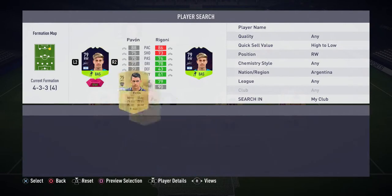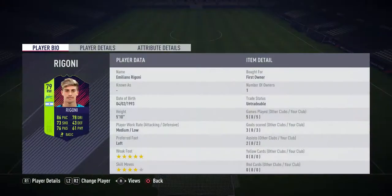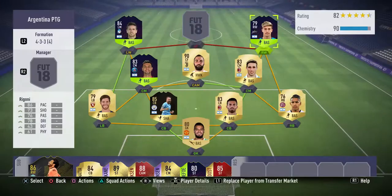Moving on to the right wing position, we have gone with another Path to Glory player and you guys already know who it is - it is Rigoni. Rigoni is actually really surprisingly good - I wasn't expecting him to be as good as he is. Five-star weak foot, four-star skills, three goals and two assists in the five games we played. He's got 86 pace, 78 dribbling, 73 shot, 76 passing, and 61 physical. If you guys haven't got him already, definitely go to the squad builder challenge section and get this card.